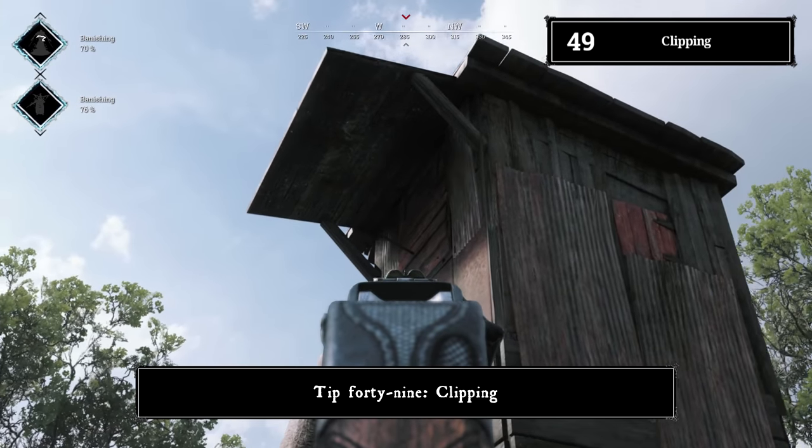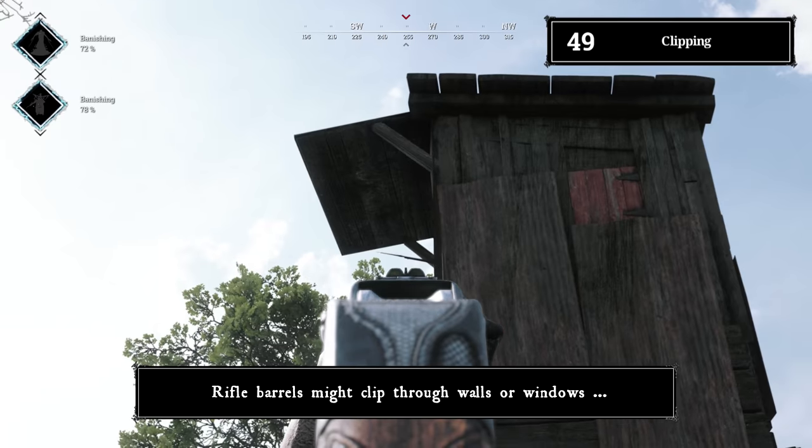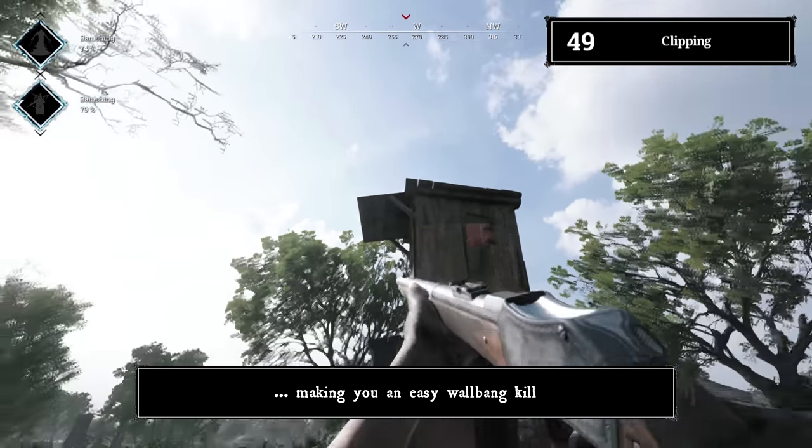Tip number forty-nine: clipping. Don't stay too close to walls. Rifle barrels can clip through walls or windows, making you an easy target.